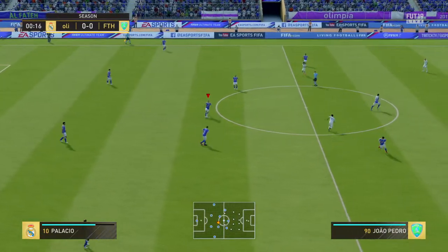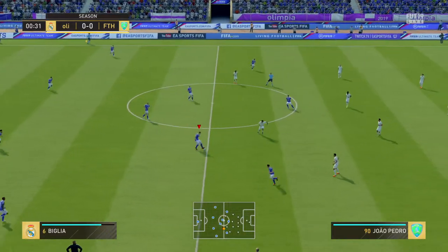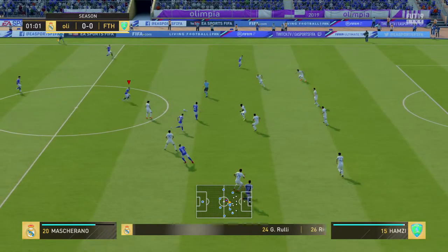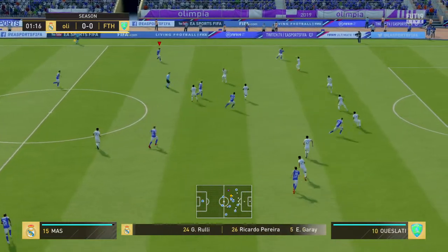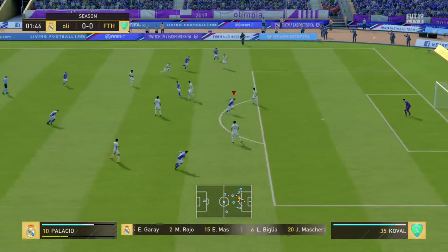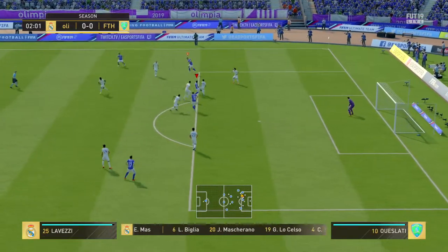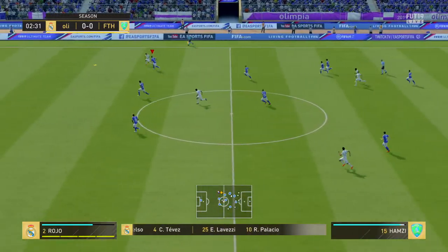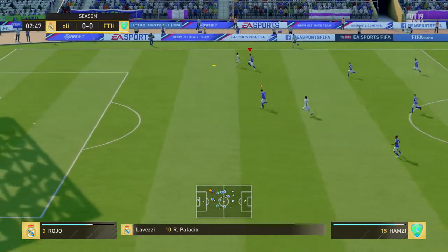We're underway here. The line-up for the home side goes like this: two banks of four, 4-4-2. Yeah, how it always used to be. You don't see it quite so often these days, but that's a classic formation, and really capable of causing problems here today.